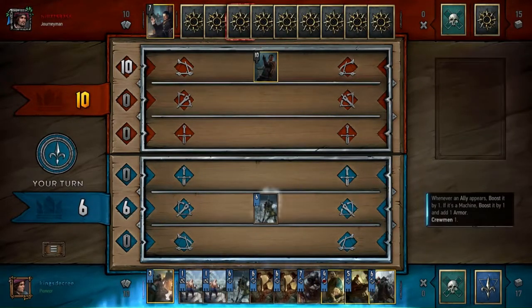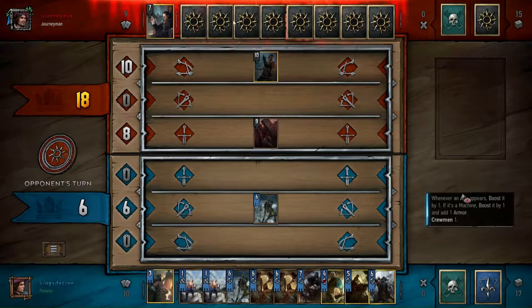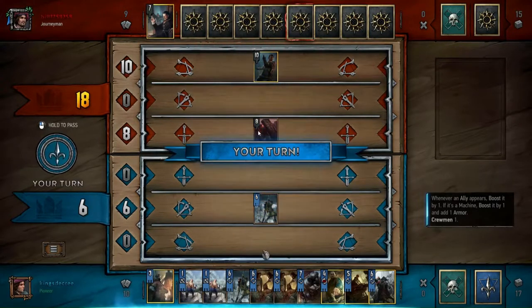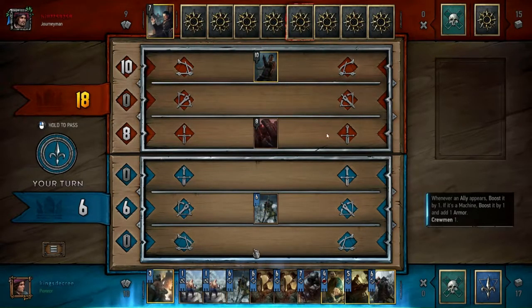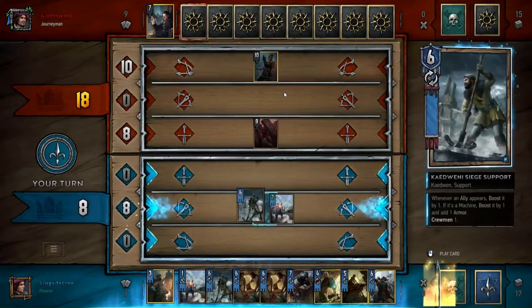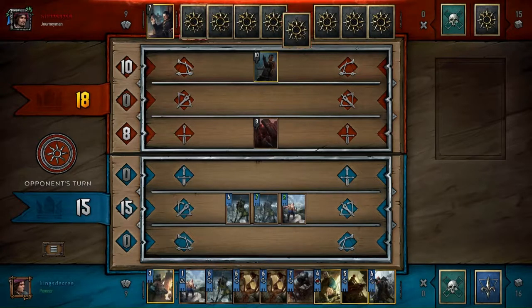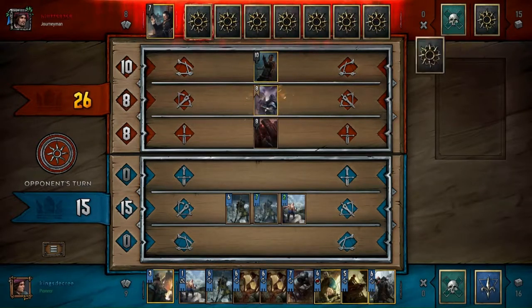Mill is usually characterized by both Emir, or however you say his name — this guy who gains strength every time his card is drawn by another player — and the strength gold that draws each player two cards. Basically, if you see two out of three of those keys, you can be relatively sure you're playing against mill.